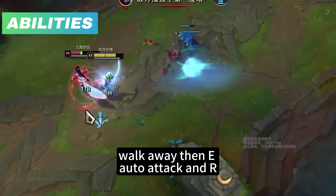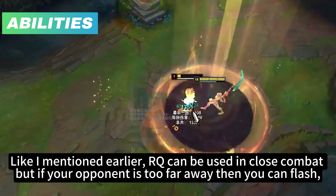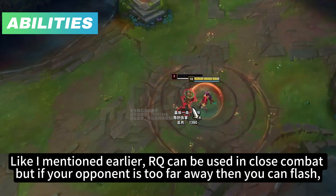Now you might ask: what if I miss my Q but my opponent runs away when I hit it? This is when you have to use movement psychology in your favor. Pretend to step back and trick your opponent into turning around — then proceed to turn back immediately. If you're playing against a human, it will take them a few tenths of a second to react. You can use that timing to do your combo since you'll get a lot closer very quickly, and in most cases the distance is enough to kill your opponent or at least get a trade.